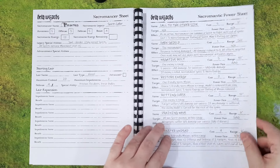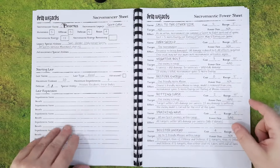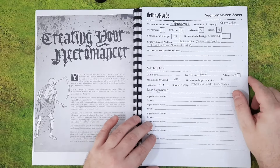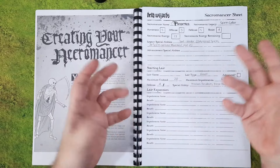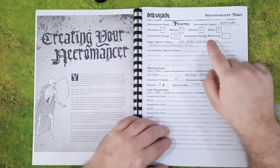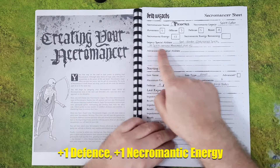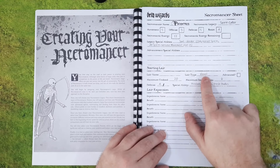When you get more powers you can just print out another one of these sheets. I chose the stat block which had the highest necromantic energy because I'm looking at my necromancer as being more of a caster rather than a fighter. I'm a Spirit Caller, so I can only recruit spirits, and my legacy allows all of my spirits to have a plus one to their movement, which I've included on their entry.